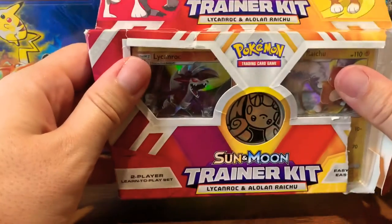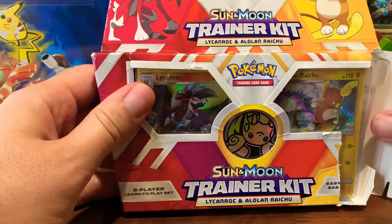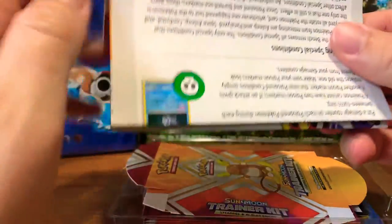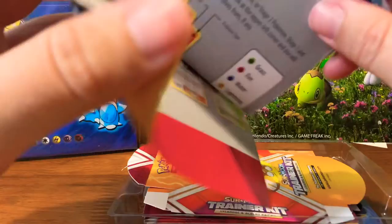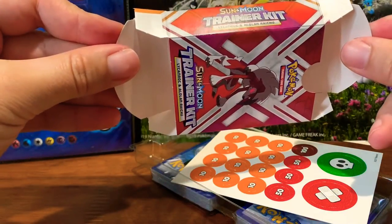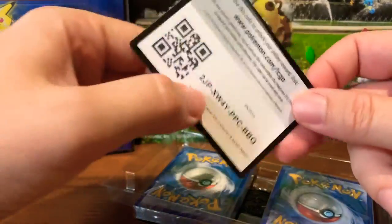Already ripped. We're going to start with the Sun and Moon Trainer Kit since I believe this came out much earlier than the Darkness Ablaze. And since this is already open, might as well take it out. Look at that — super simple. What comes with this is basically how to play the game. It looks like I should have checked a little bit closer — this deck is gone, was definitely taken out, and that is my own fault. At least you can get the code card.